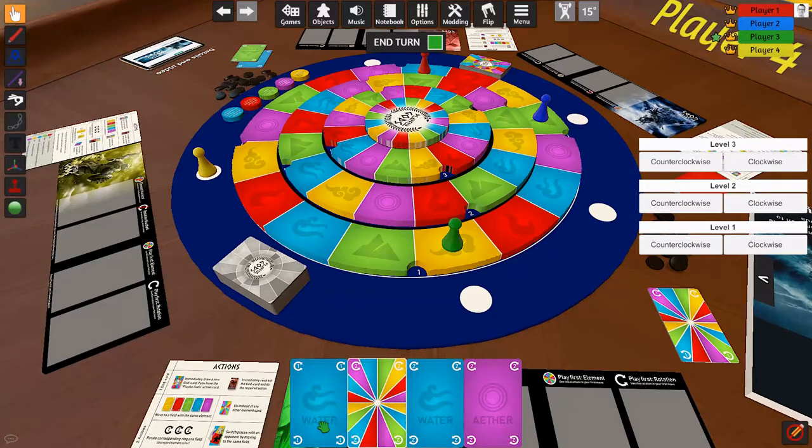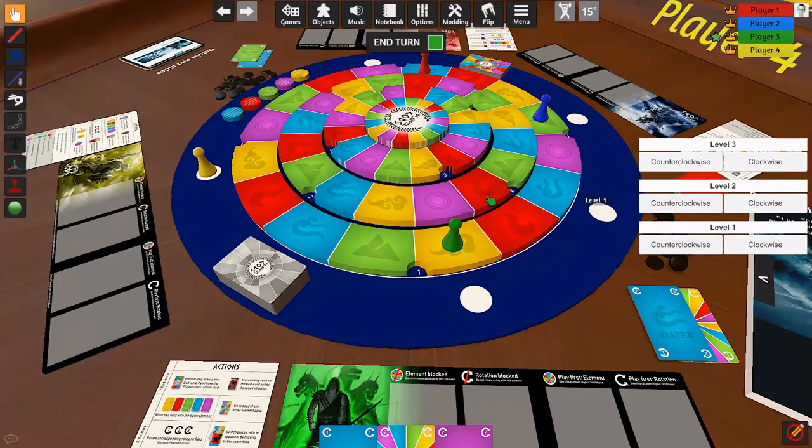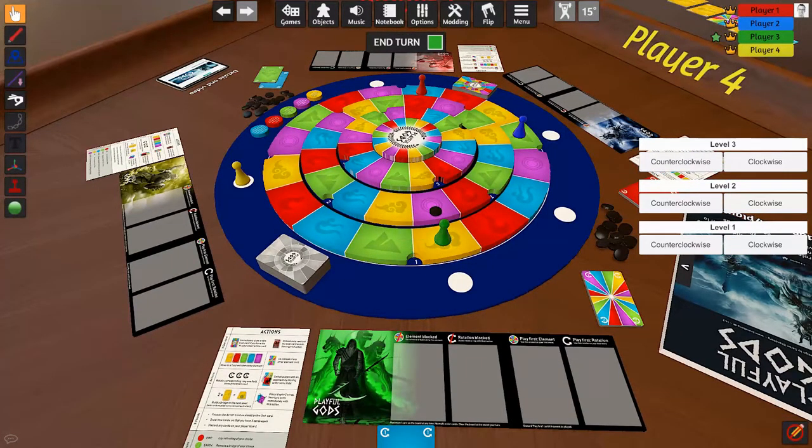I need to get somewhere useful. It looks like I could build a bridge to blue, and I can do Aether. I'll spend my water to rotate level two counterclockwise so that I'm now in front of Aether. I can then spend one and two Aether to build a bridge, but I'm not up there yet — I need one more Aether before I can move there. I have a water with a rotation one on it, so I'll spend it so that Zeus cannot play water or rotate ring one in his turn.